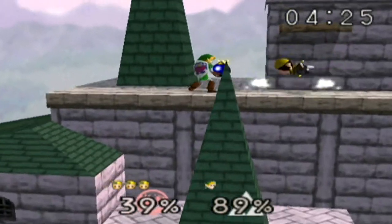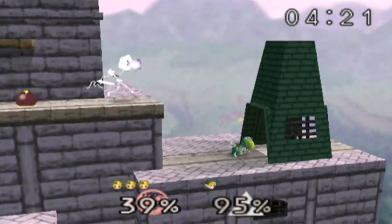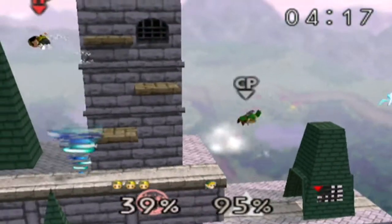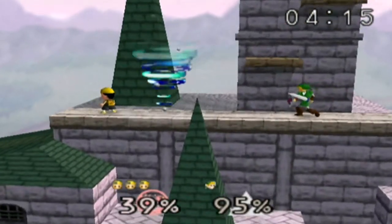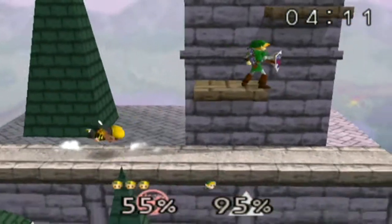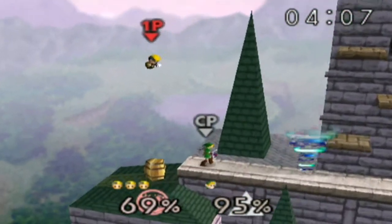His up special move is PK Thunder - this is his recovery move. You can actually control it and use it to hit enemies, but if you hit it into Ness it sends him flying in the opposite direction of the side that you hit him from. And that is how you use his recovery move - the more you know.